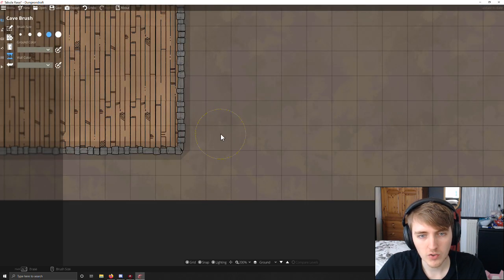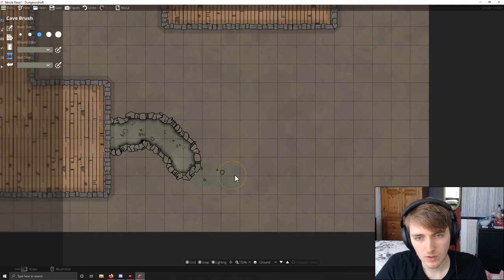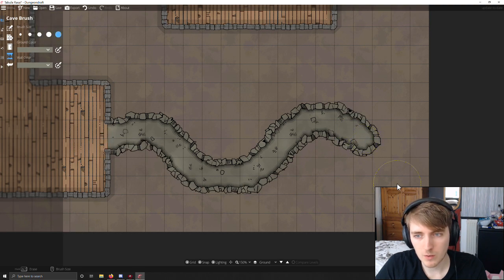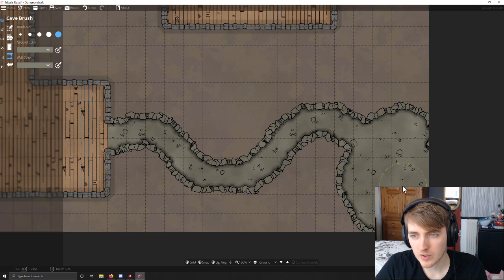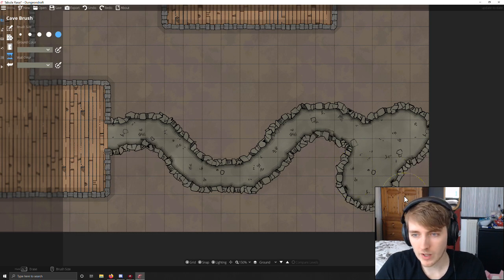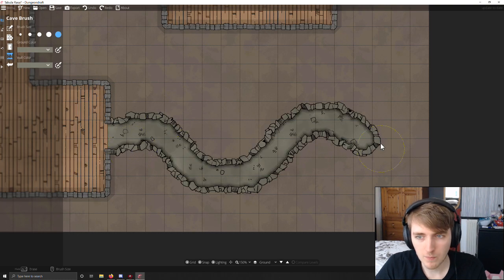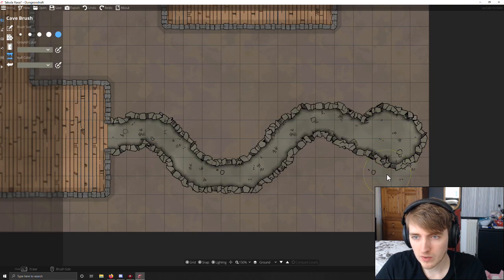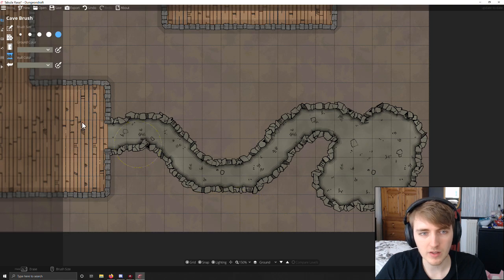Which I think we can do with the cave brush. So if we brush ourselves a little cave, a little winding cave, and get the bigger brush and have like an opening here. I don't want it to go off the map. I can undo cave drawings. So I want it to open into like some kind of larger cave circle — maybe like some kind of stash. Yeah, I kind of dig that.